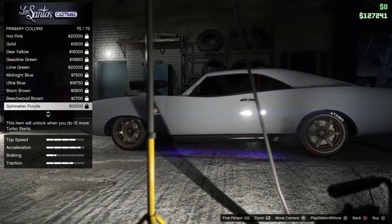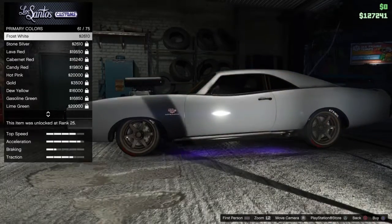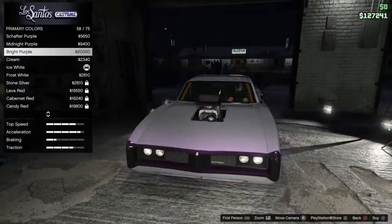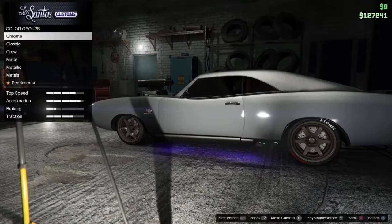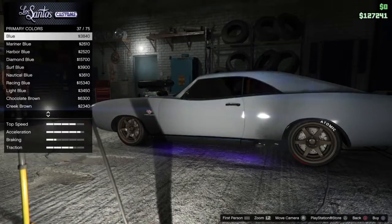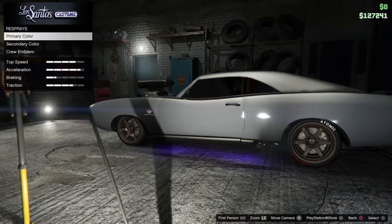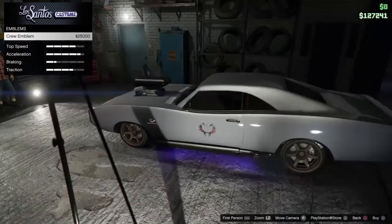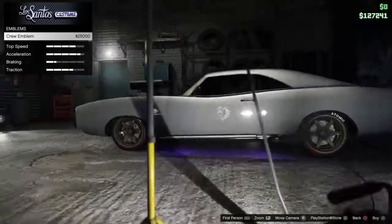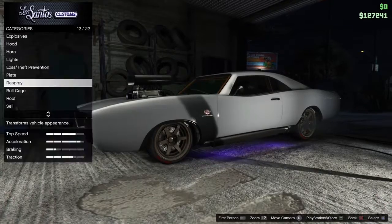That would be beautiful. So would that midnight purple — do I have that unlocked? Look at that purple. Okay, it doesn't change much, but that bright purple in there though. Oh, it does put it on both doors now — I didn't know that. Back in the PlayStation 3 days, it was only on one door.